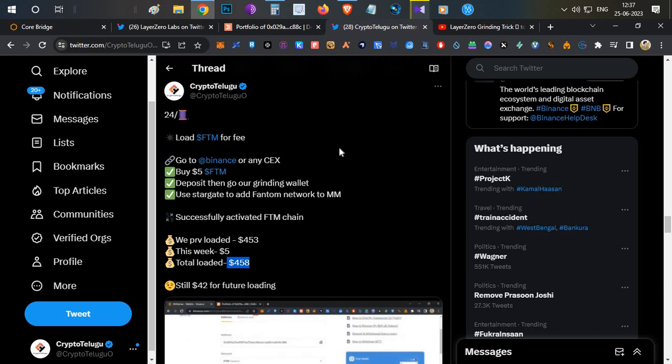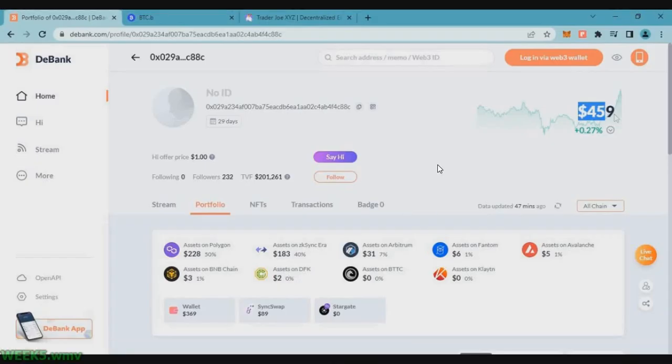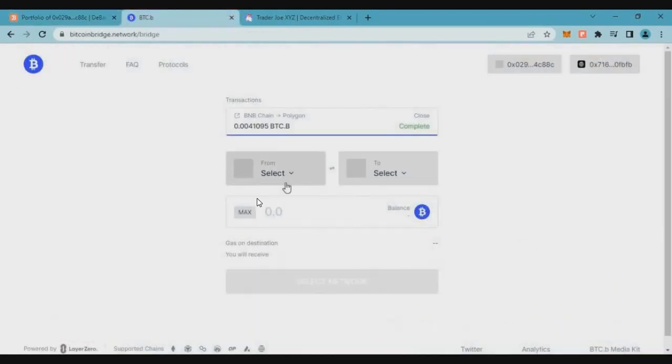Even before any airdrop, we are already in profit and break even with our capital with a bunch of transactions done. So let's begin by selling the BTCB token. We had BTCB on our Polygon chain last week, so let's go to the BTCB bridge.